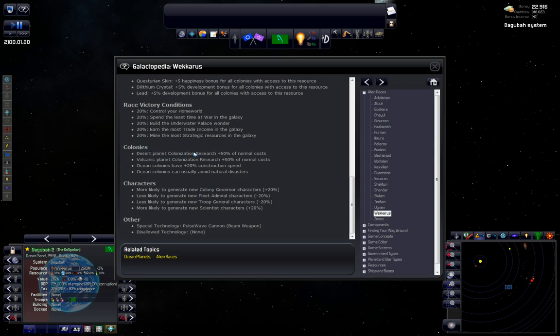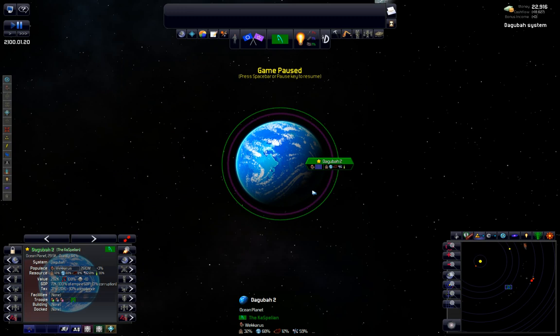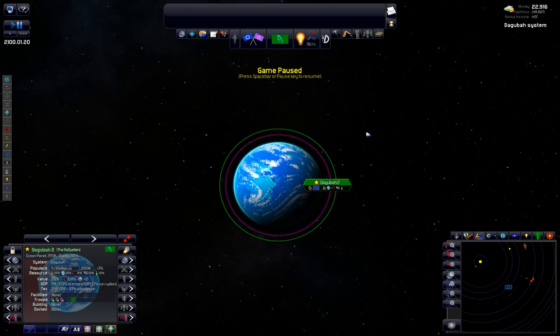Planet colonization for desert and volcanic is plus 50%, meaning it takes us 50% longer to research those techs because we're an ocean race. We have plus 20% construction rate, and oceans can usually avoid natural disasters. For characters, we're more likely to generate colony governors and scientists, but less likely for fleet admirals and troop generals. So we're definitely going to be science-focused. We also have the pulse wave cannon as our unique weapon.